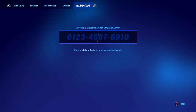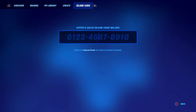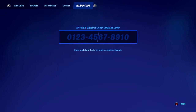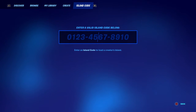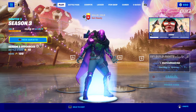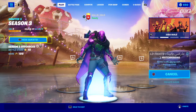What you want to do is go over to the island code and put in 0510-6671-6316. That is the map code for this glitch, and it's a 1v1 build fights map. Just hit play and you will start to load in.